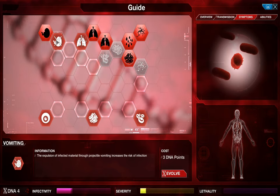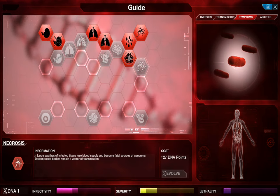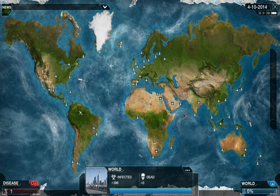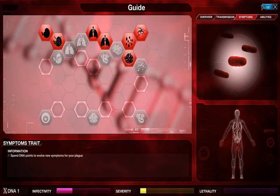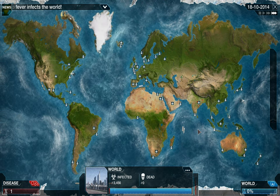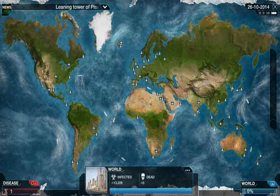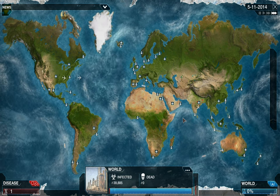We're also getting Nausea and Vomiting. Note I've avoided things like Diarrhea, Immune Suppression, and Necrosis, because once you get lethality you'll be found very quickly in Mega Brutal. We've only infected 800 people and we've already got all this going — a lot of the early stuff is done. Next we'll be getting resistances, then a few transmissions. Not many, but a few are pretty much necessary for this style. We just have to wait and collect some DNA.